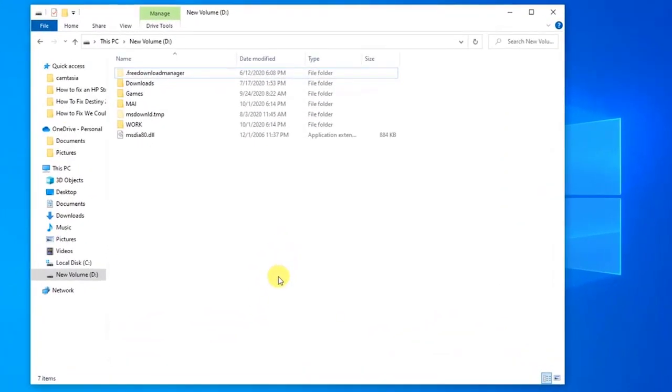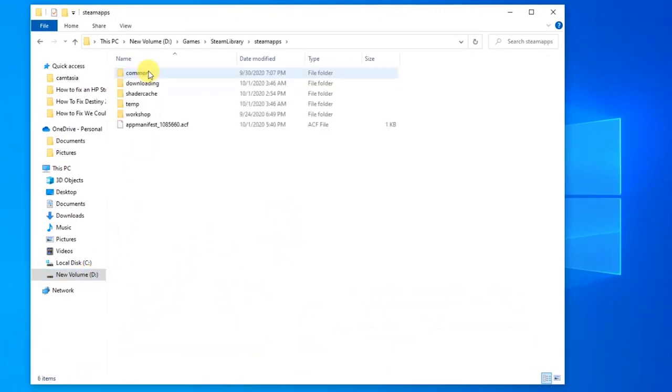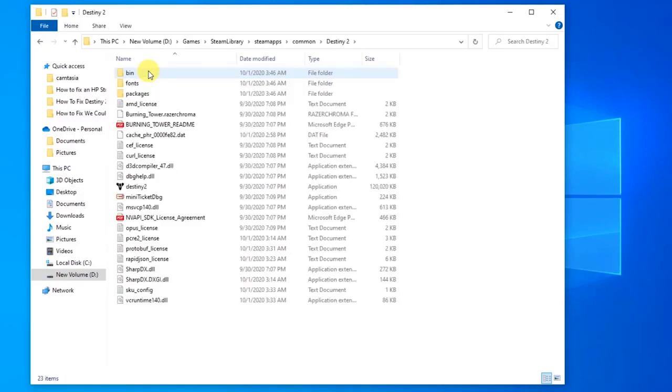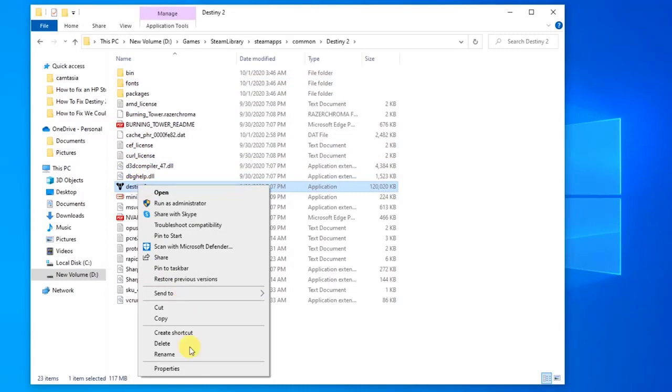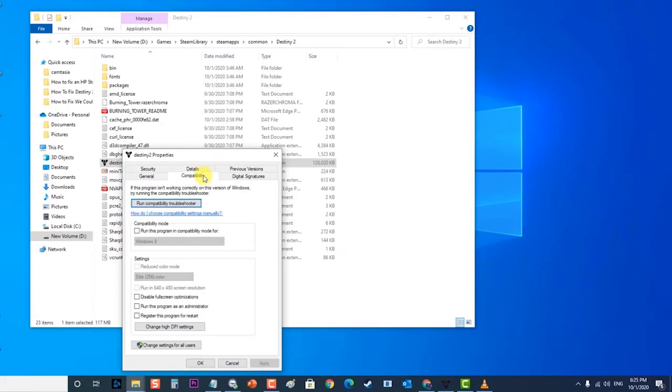My Destiny 2 folder is located on Drive D, Games folder, Steam Library, Steam Apps folder, Common folder, then the Destiny 2 folder. Right-click on the Destiny 2 exe file and click on Properties. At the Properties section, click on the Compatibility tab. Check the option Run this program as an administrator. Then click Apply to apply changes made, then click OK to exit Properties.